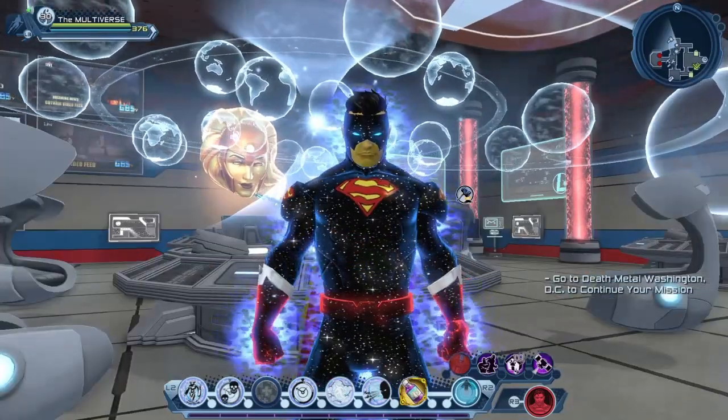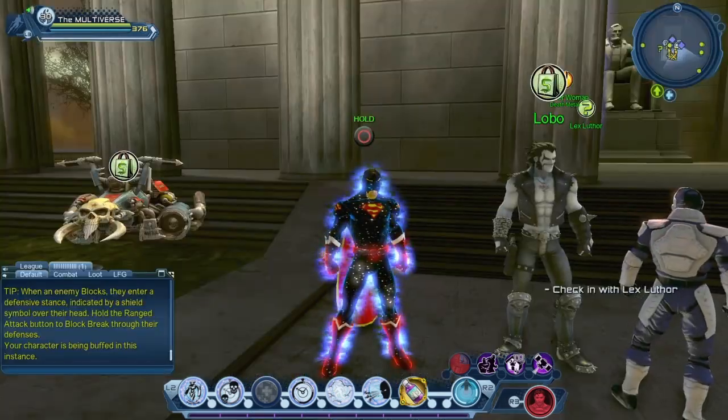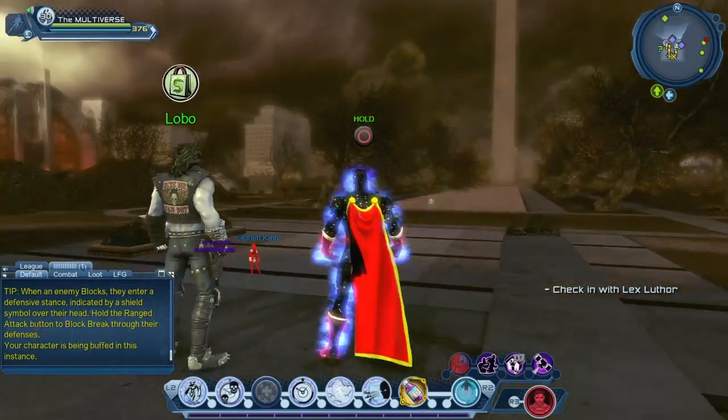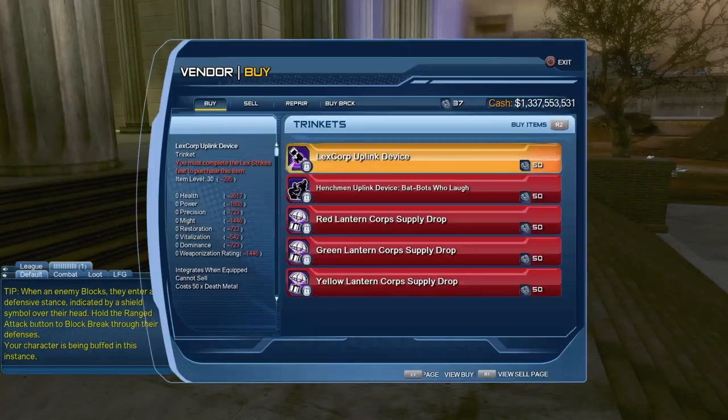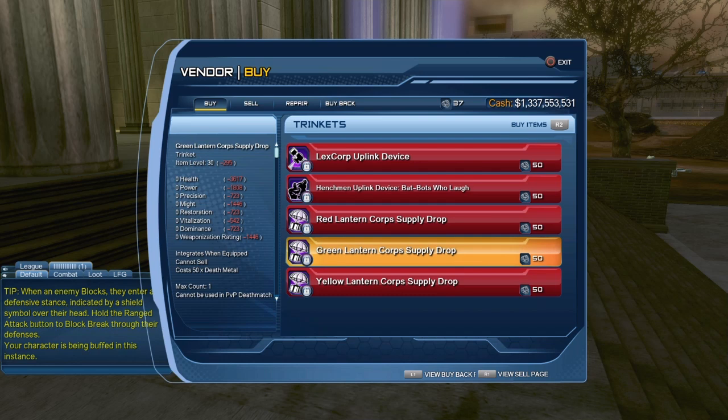So where can you get that Supply Drop? Let's take a look. If you go see your friend Lobo in the Middle Washington DC map and scroll through Trinkets, you'll see a few Trinkets — and three of them are the various Supply Drops. Here you have the Green Lantern one.